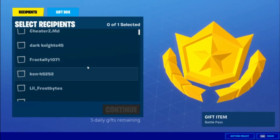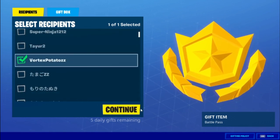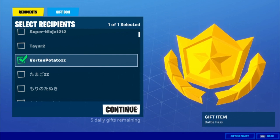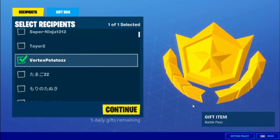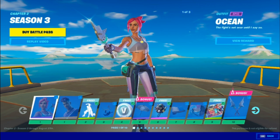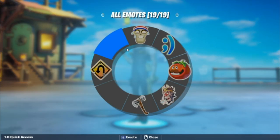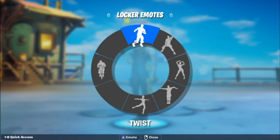Now pick a name — someone who doesn't have the Battle Pass. I'm going to pick 'Protect Potatoes' since he doesn't have it. When that loading screen comes up, just back out. If you find someone who has the Battle Pass, just find another name. Then go to Play, go into Emotes, and do an emote you got from the Item Shop. Twist is an Item Shop emote so I'll do that. If you don't have any Item Shop emotes, the default dance works too.